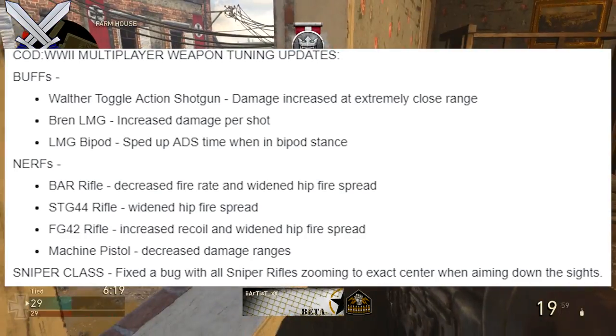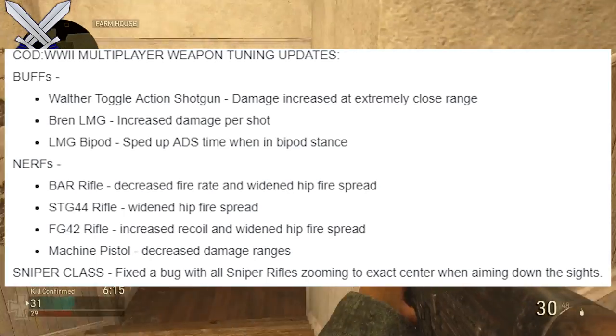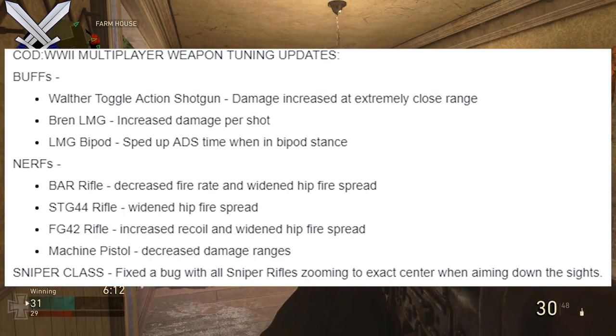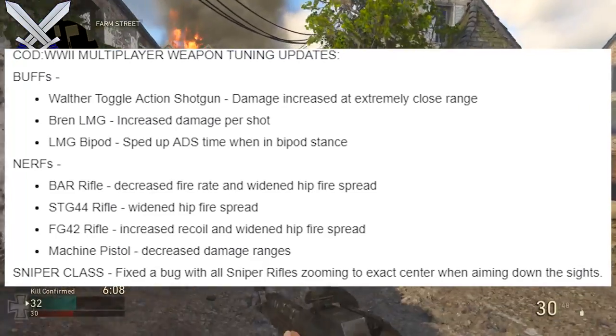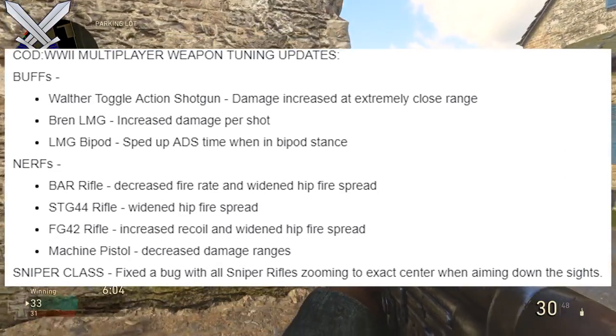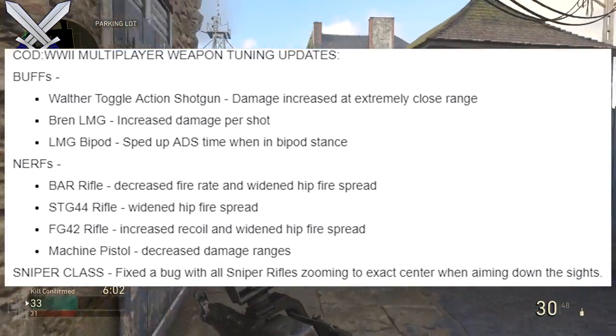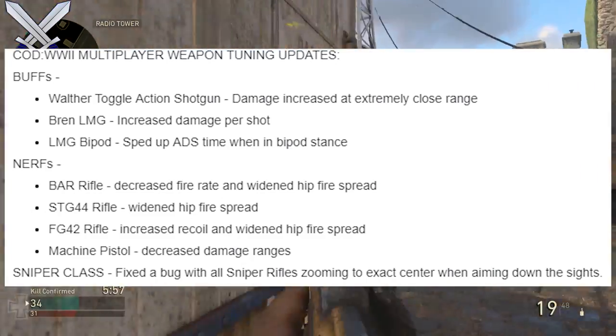First off, with the BAR rifle, they decreased the fire rate and widened the hip fire spread. The BAR did get a pretty hefty nerf, but I've still used it a bit and it still plays okay — it's not as good as it used to be. Some people are saying it's actually better because the decreased fire rate means you can control the gun now and you don't need grip. Let me know what you guys think about that in the comments.